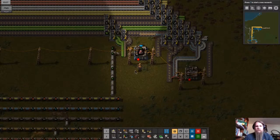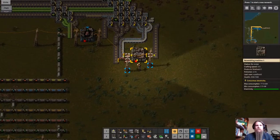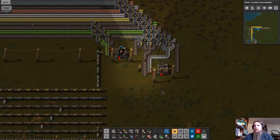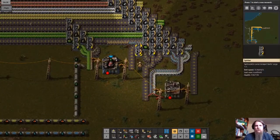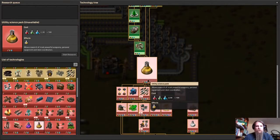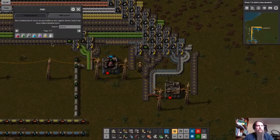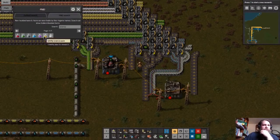This assembler will make electric engines — it just needs lubricant. This was going to be for research, but we don't have the proper research yet. We need electric engines. Let's take a look at that. Where's the recipe — purple research? No, yellow.